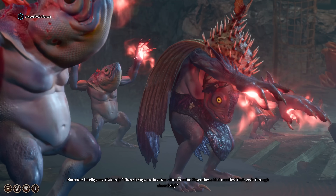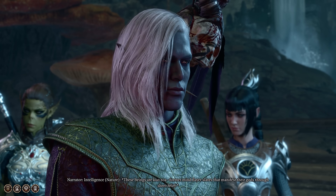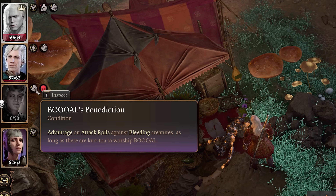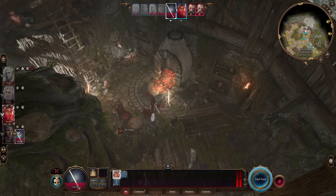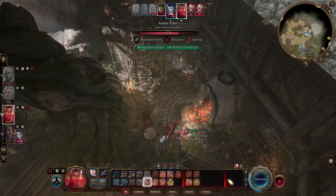You should always pick up Buall's Benediction within the Festering Cove, because it's one of the few conditions that is truly permanent even if you die. It grants advantage on all attack rolls against bleeding targets, and your whole party gets the permanent condition. That means when your Spiritual Weapon uses Lacerate, any follow-up attack rolls on that target will be made with advantage. Spiritual Weapon only costs a bonus action, making it a great spell.